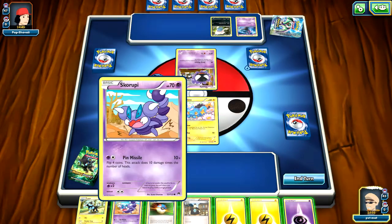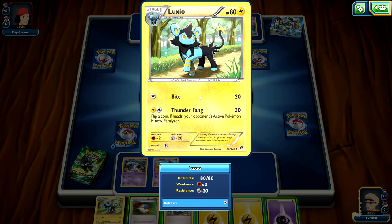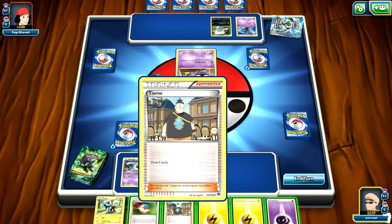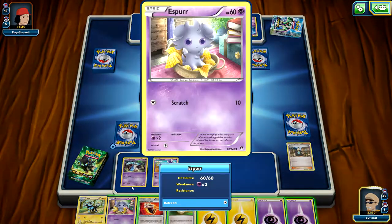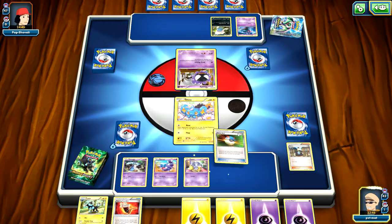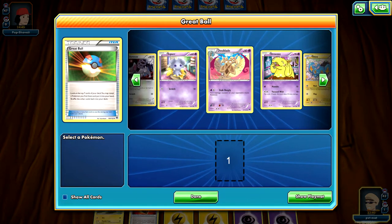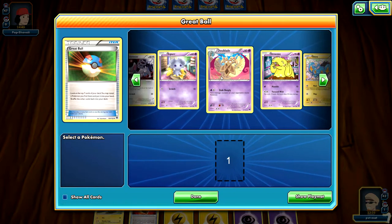We get the extra card, and we also draw into Skorupi. We're going to put that down. We also get the Luxio, so let's see what it's got here — pretty decent. Let's go ahead and start with the Tierno. We get the Fighting Fury Belt — not able to use that at this time — as well as another Esper, so let's put that down. Let's use the Great Ball and see what we get. Nothing that great; I was hoping for an evolution card. We do get a Doughblade, but that's just not that great of a card.